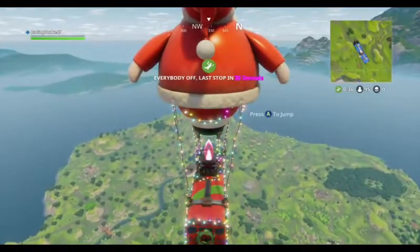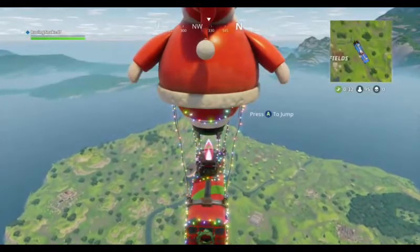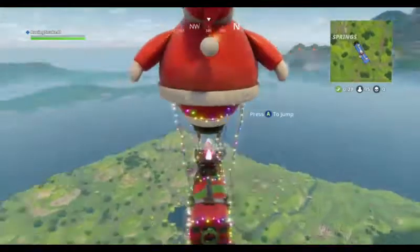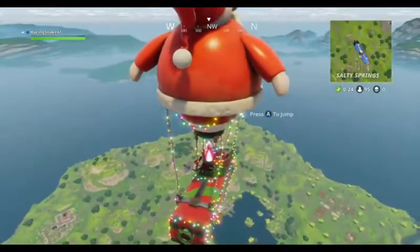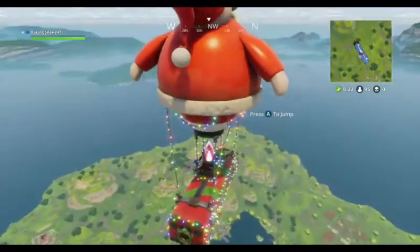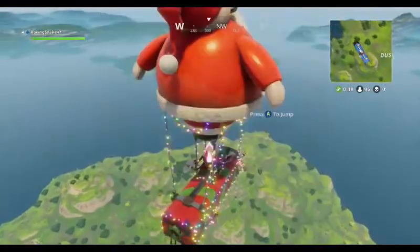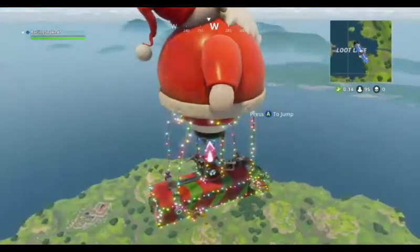With the tactical, I would also say: if you're shooting the tactical, jump and shoot because it's easier to do. If you guys didn't know, the easiest way to do stuff in Fortnite is to crouch.